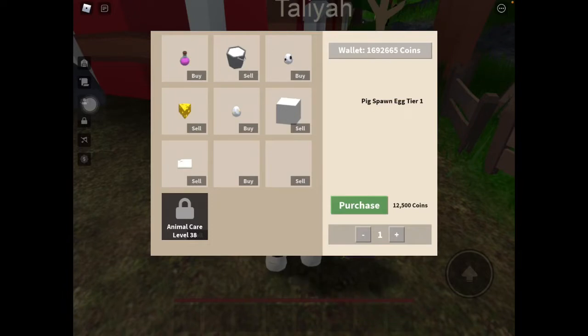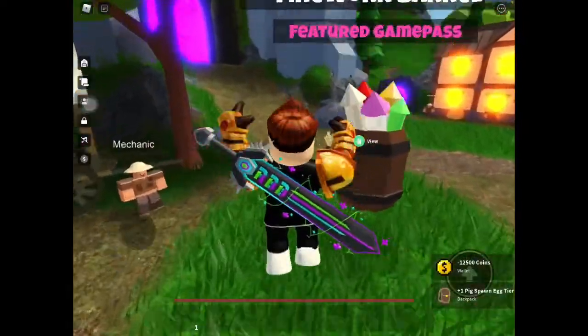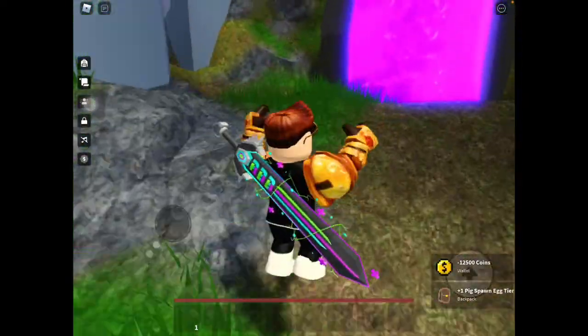I don't know if you can see this but it's a bit glitched out right now. But all you need to do is to purchase this and you got your pig. So I'm going to purchase it right now and head back to my island.